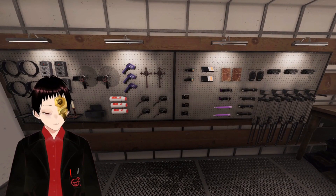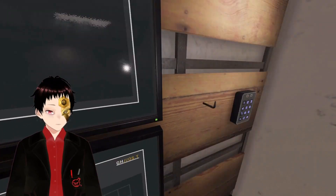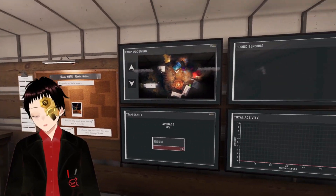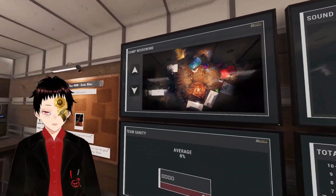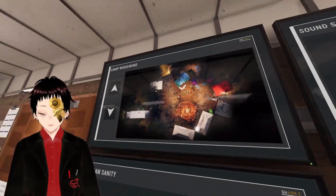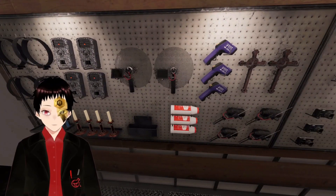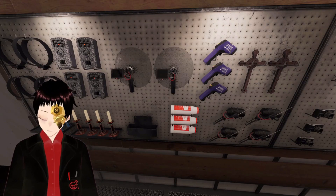Okay, here we are in Camp Woodwind. We have all of our screens, we're at zero sanity which I'm guessing is the ghost being aggressive part. Camp Woodwind is a wonderful map — it's everyone's favorite map — that's a terrible map for gathering evidence. I'm gonna guess we have all evidences, we have crucifixes, no smudge sticks. So we're gonna have to be a little bit careful; even with the slow ghost you don't want to get cornered.